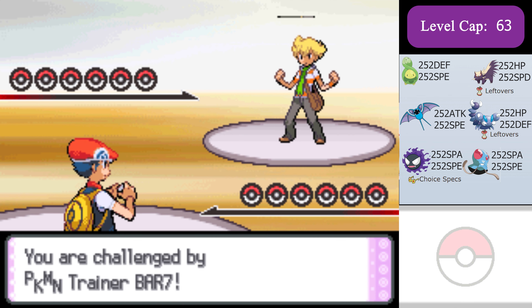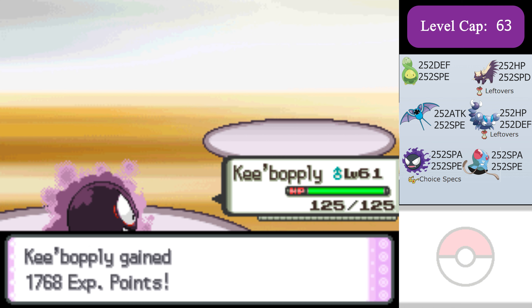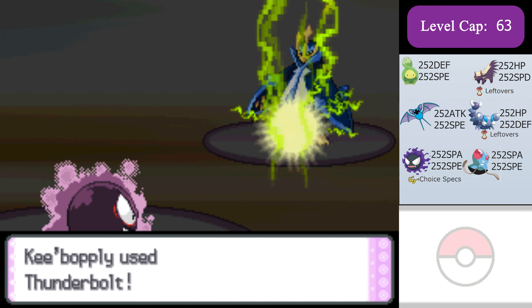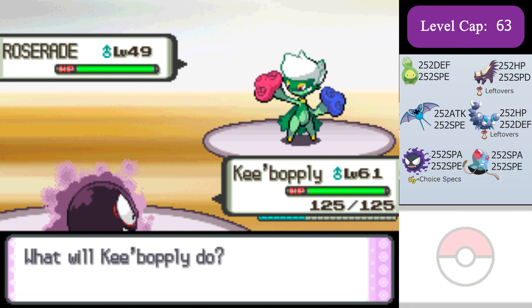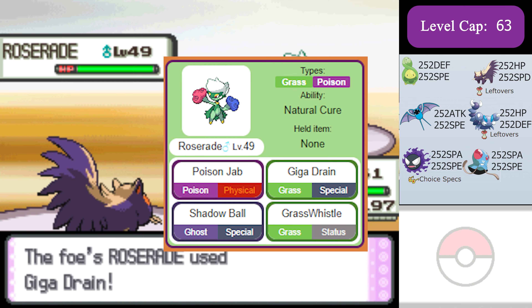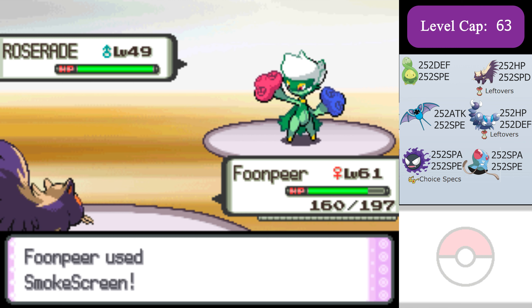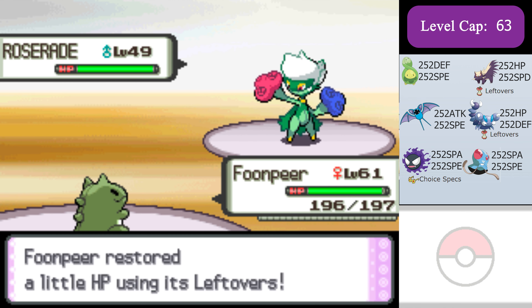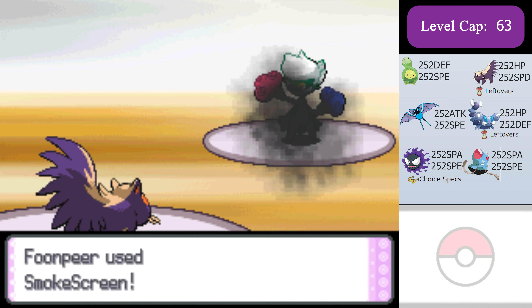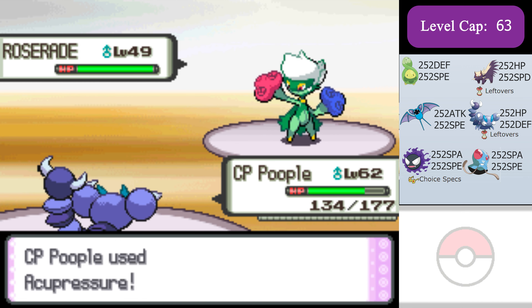For the final fight against Barry, I'm gonna start with Choice Specs Gastly who can kill the Staraptor and the Empoleon that comes after with Choice Specs Thunderbolt. When Roserade comes in, I'm just gonna go into Stunky who resists everything Roserade has. I can alternate between Substitute and Protect to stay safe and eventually get Roserade's accuracy to minus 6 with Smokescreen. Once Roserade is at minus 6 accuracy, I'll switch into Skorupi and do a Skorupi Sweep.